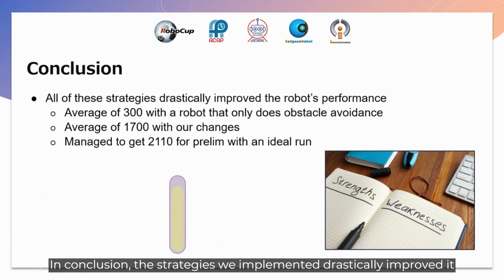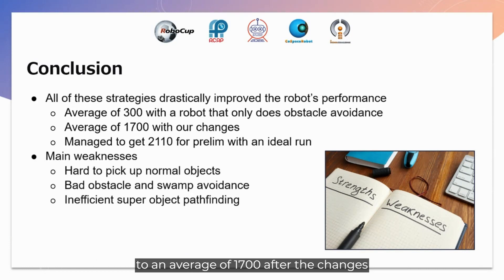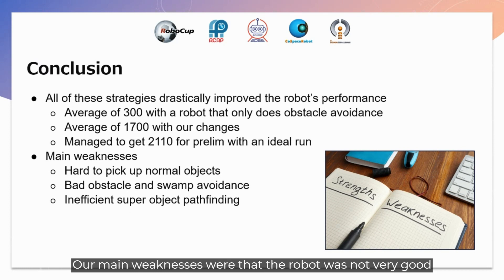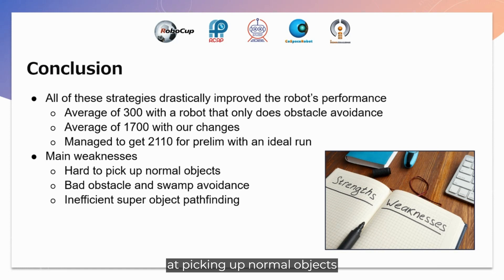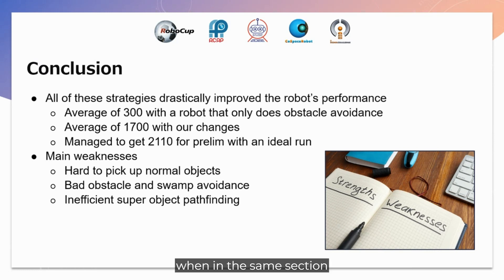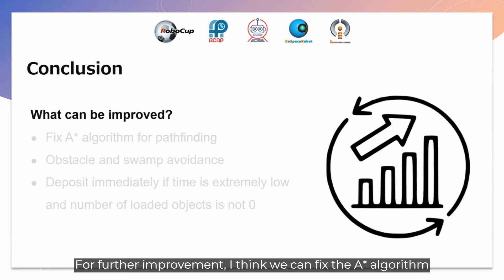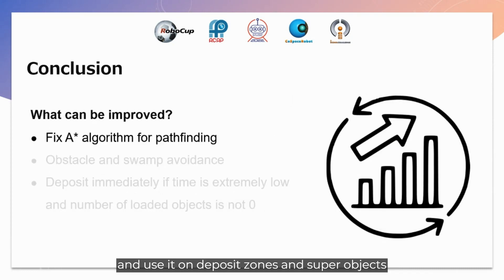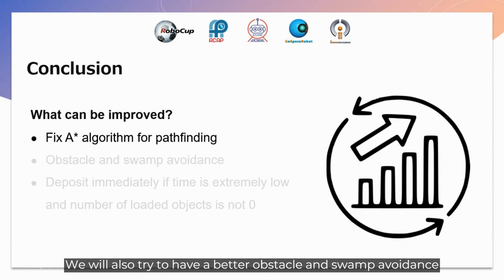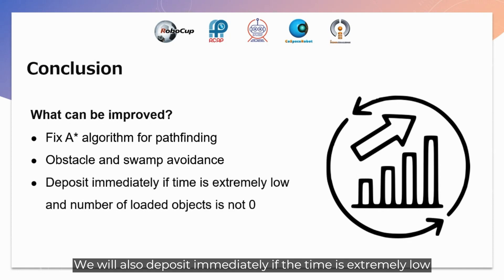In conclusion, the strategies we implemented drastically improved our score — from an average of 300 without strategies to an average of 1,700 after the changes, and we managed to get 2,110 for a prelim with an ideal run. Our main weaknesses were that the robot was not very good at picking up notable objects, obstacle avoidance was still not great, and super object pathfinding was inefficient since it only pathfinds when the super object is in the same section. For further improvement, we plan to fix the A* algorithm and use it for deposit zones and super objects, improve obstacle and swamp avoidance, and deposit immediately when time is extremely low, for example 50 seconds remaining.